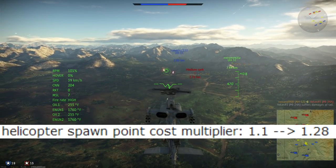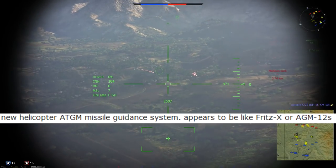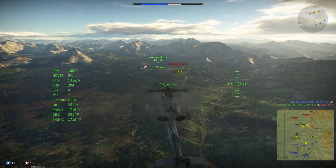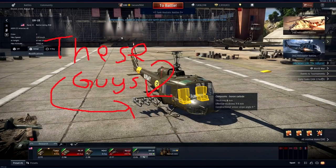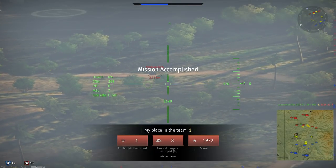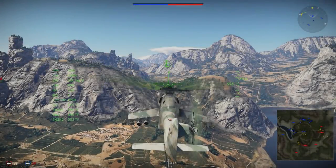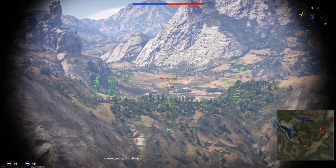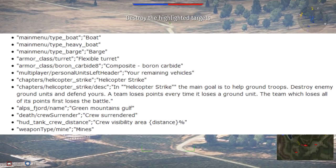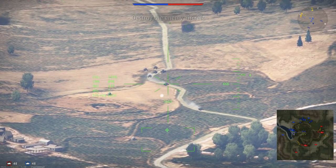Helicopter spawn point costs went up from 1.1 to 1.28. There was a new helicopter ATGM guidance system that appears to be like the Fritz X or AGM-12s. This makes sense as the UH-1B was armed with AGM-22s, which are really just American SS-11s and shouldn't be mouse-guided but keyboard-guided. Though this will be quite a detriment to that helicopter, because the difference between mouse-guided and keyboard-guided could be great. Also, keyboard-guided ATGMs haven't been working at all as of late.